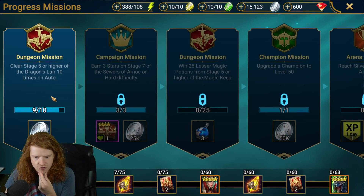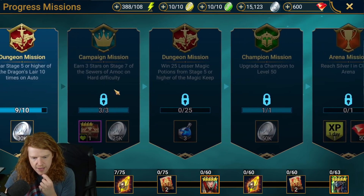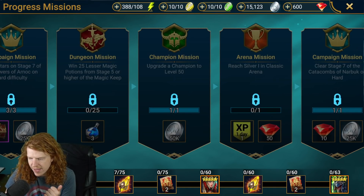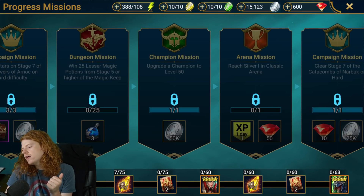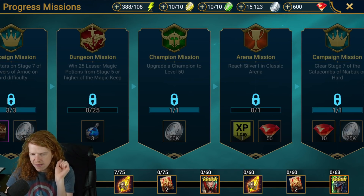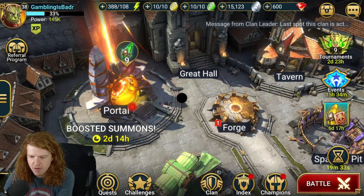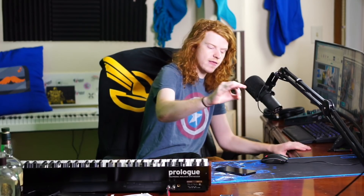Clear stage 5 of the Dragon hire — I can do that. Stage 7 of the sewers we already did. Lesser magic potions will become available in about 6 and a half hours, so we're locked out until then. I'm going to go farm the white potions so that when the blue ones come available, I can max out Ninja, Gaelic, and maybe Lanicus's affinities all in one go. Let me know in the comments if you want to see that free-to-play series of Marvel.